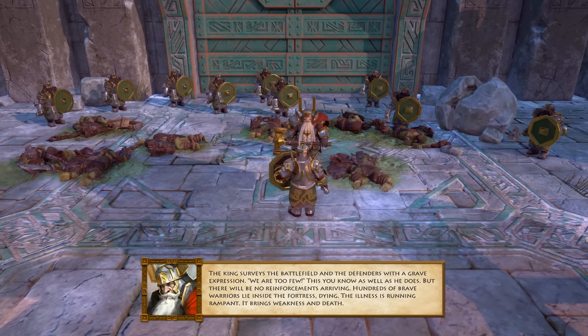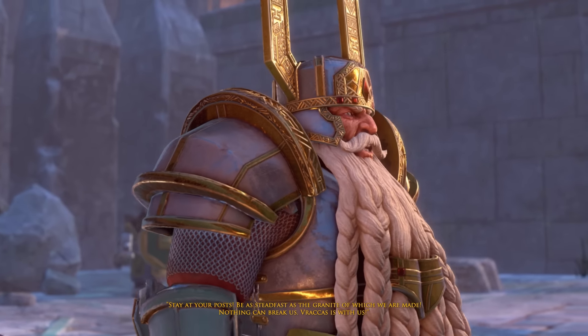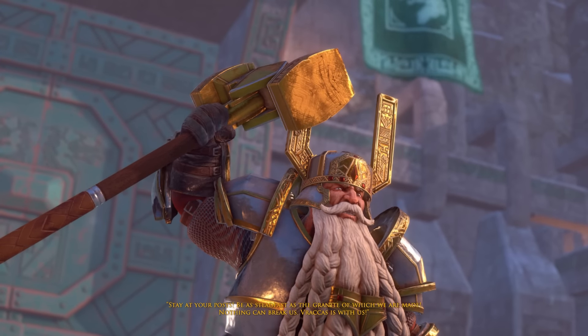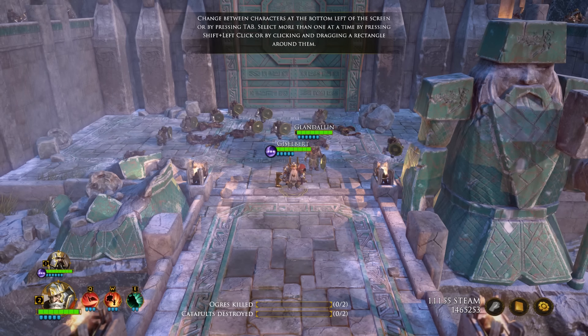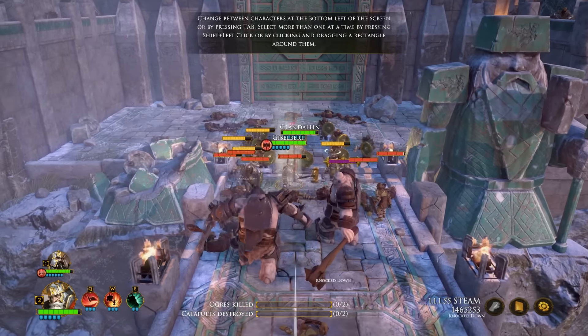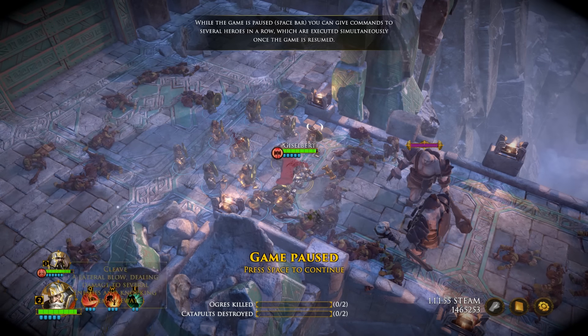My other major complaint has nothing to do with the story — it has to do with the technical state of the game. There are a couple of bugs, glitches, odd character moments, strange movement, and characters teleporting to the top of a cliff when they get too close to the edge of the map in combat — which is all fairly inherent and can be ironed out. My major issue is that the game crashes a hell of a lot. I had probably one crash every hour and a half, which is a big technical problem, and I could never figure out what caused it.